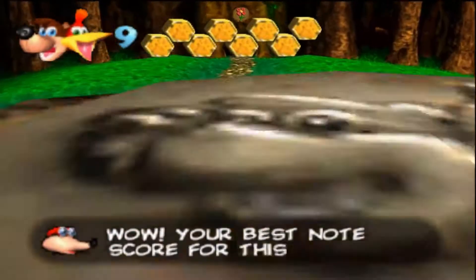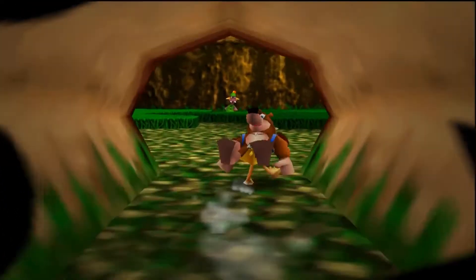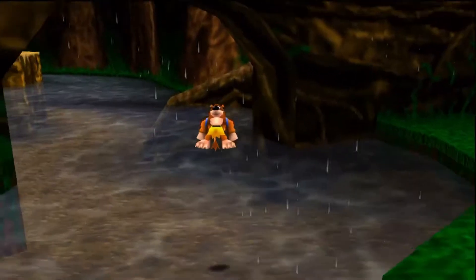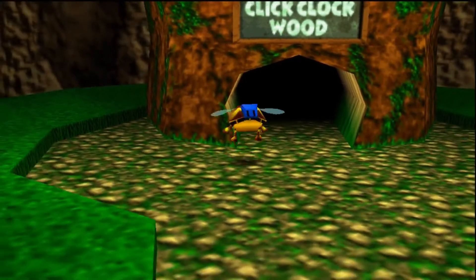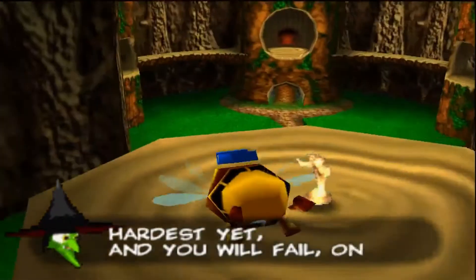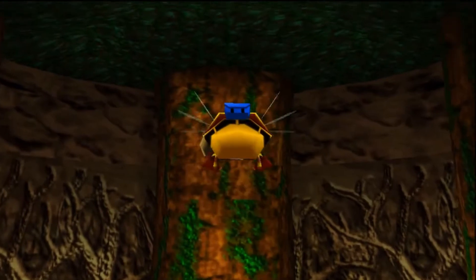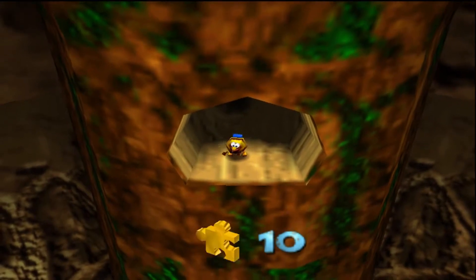Now you might be wondering why I'm going into Spring one last time. Be sure to leave Click Clock Wood as a bee. This is something I actually forgot to do on my initial playthrough and it is really important that you do so — enter Spring one last time and enter Mumbo's Hut. Outside the level as a bee, you can fly straight up here to get an extra life. If you fly all the way up here, you can see that the last jiggy we spawned is actually up here, and that's all the jiggies in Gruntilda's Lair too!